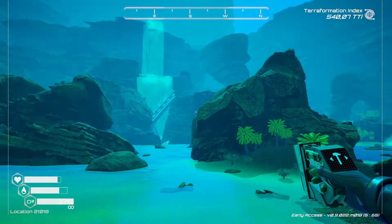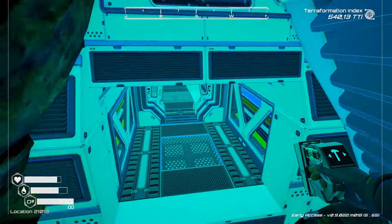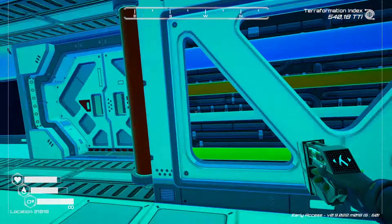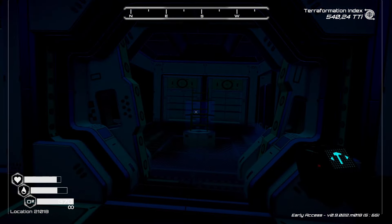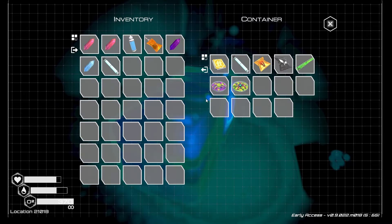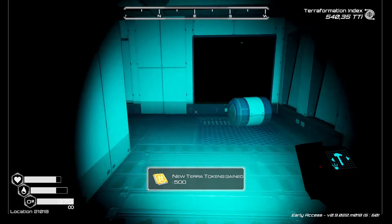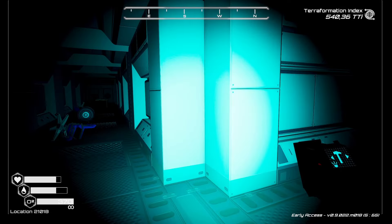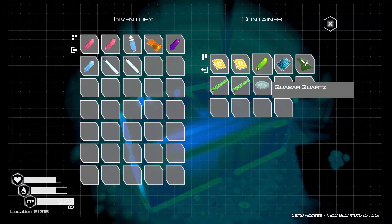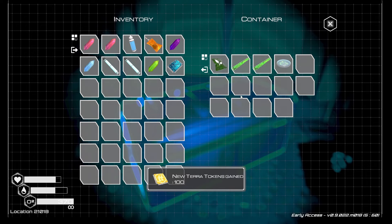I think that might be a wreck up there - we'll head over and have a look. There we go, we are in. Let's get my torch on and go exploring. First chest - we've got some tokens, got a flare. Let's have a look if there's anything else.